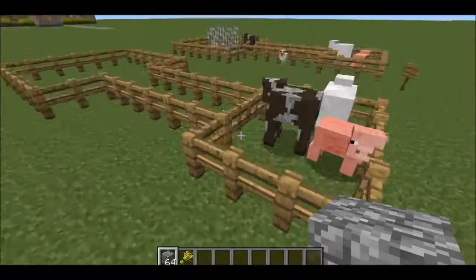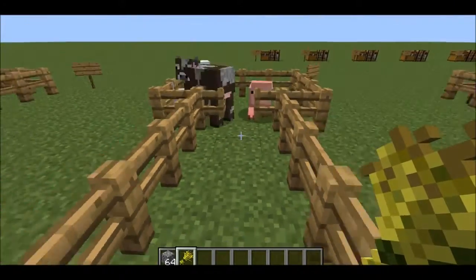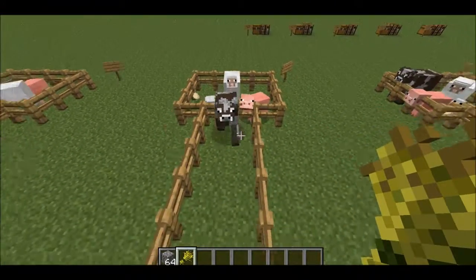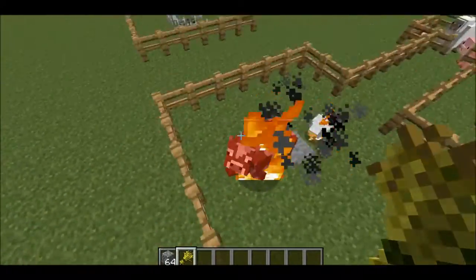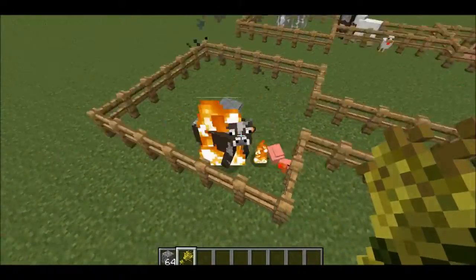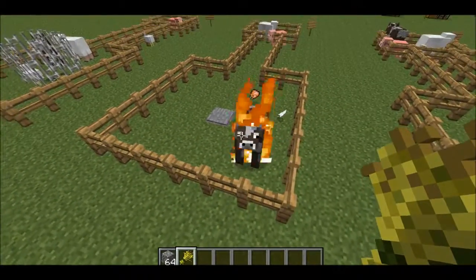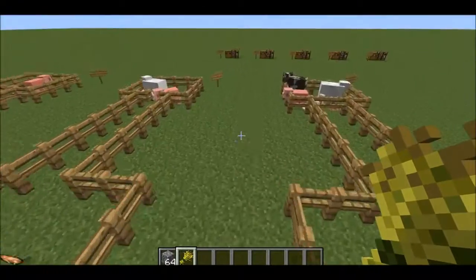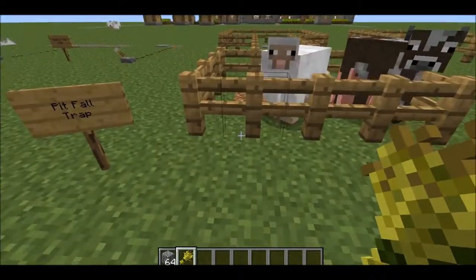This one is called the fire hunting trap. Let's open up the cage to this one and see who's gonna get through — and it is the cow! Let's go cow. And eventually they will die. Come on, die — there we go. This next trap is called the pitfall trap.